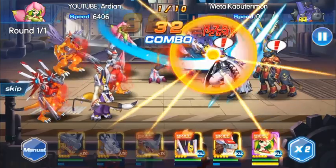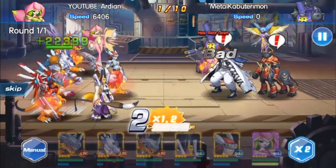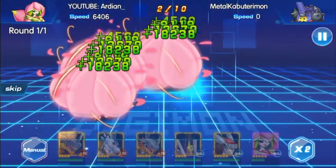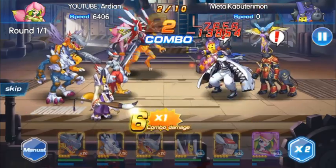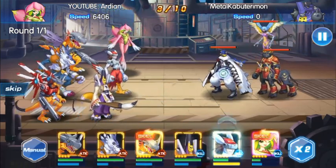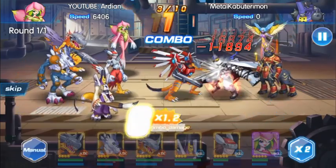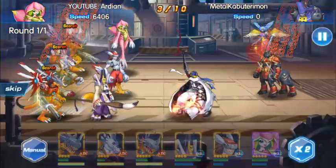Let's take out Kabuterimon first. Look at those defenses — incredible. Reapermon is going to use its ultimate skill now because obviously I don't have enough attack to kill it quickly. It's definitely a lot better having WereGarurumon for this kind of attack though.